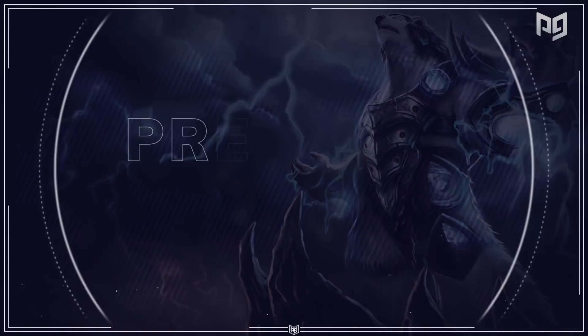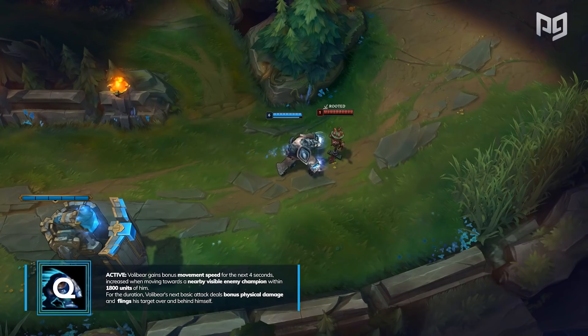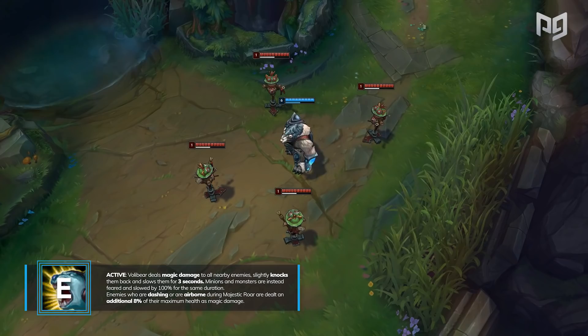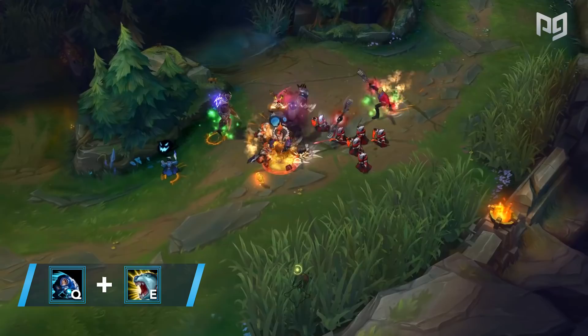Let's first explain some characteristics of Volibear that Mauda was able to take advantage of, and then cover the runes and items he chose. We'll begin with his Q, Rolling Thunder — his Flip the Table ability. He will gain bonus movement speed, and his next basic attack becomes empowered, flipping the target backwards. He can combo this with his E, Majestic Roar, where he deals magic damage to all nearby enemies, knocking them back and slowing them for 3 seconds. The most overlooked part of this ability is that enemies who are dashing or are airborne during Majestic Roar are dealt an additional 8% of their maximum health as magic damage. He can activate this additional damage by using his Q — that is his main combo.